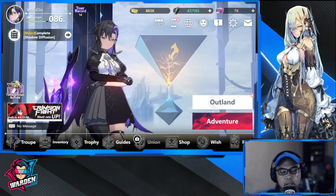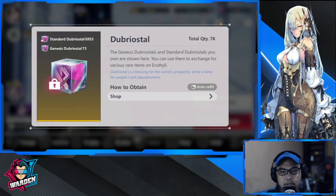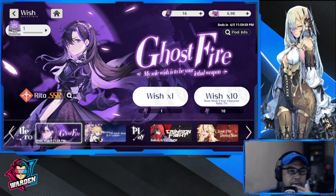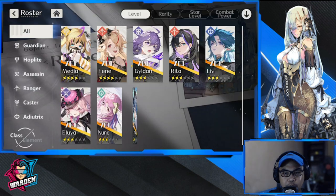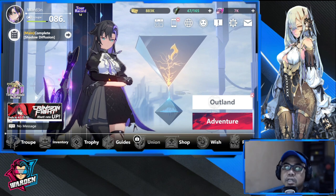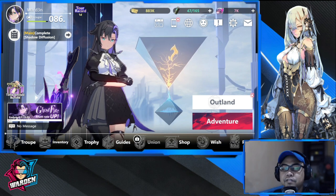Let's look at the inventory and the Wish system. In the Trophy section you'll be getting cubes — they usually name it in a way that's hard to pronounce. Let's go to the Wish. For the roster, I'm very happy with my core characters so far and I'll be playing more of this account. Let's look at the featured banner, because you'll be asking which banner to pull on — and I definitely have an answer for you now.